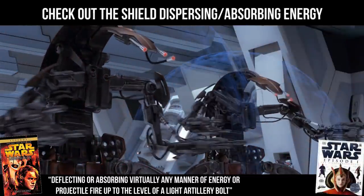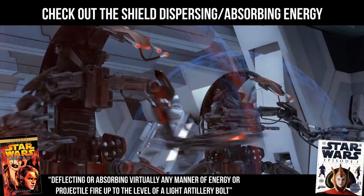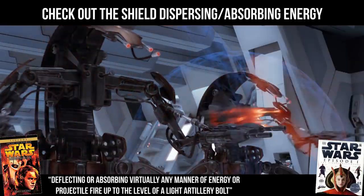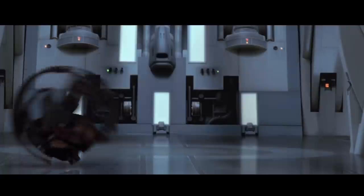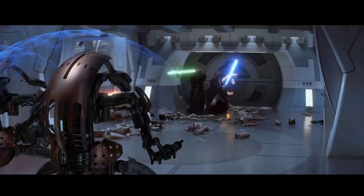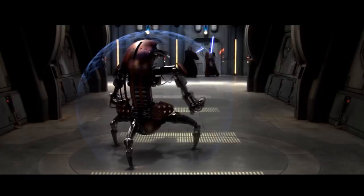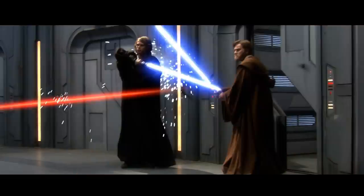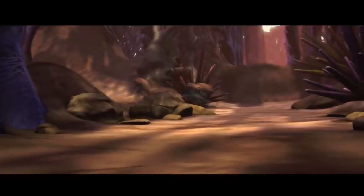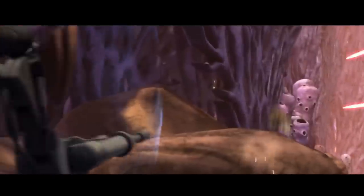The Episode One Visual Dictionary tells us that the shield blocks both lightsabers and physical attacks, so you can't chop it in half with your vibro staff or shoot it with a slug thrower. But no source, canon or legends, actually directly answers how the droideka is able to shoot out of its own shields — why doesn't it just bounce around inside? To answer this, we will do a frame-by-frame analysis of this thing in action, and I'll go over a bunch of different theories. You'll tell me which one you like best, or if you can expand on them or have your own theory.